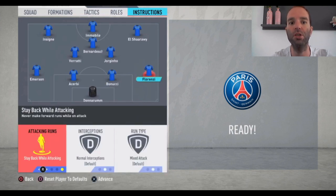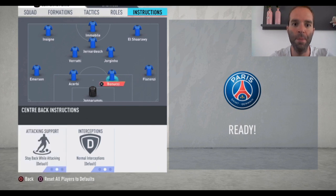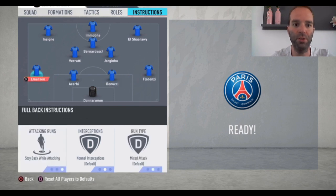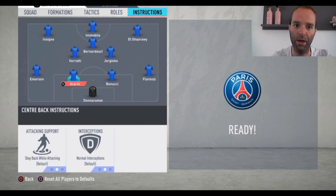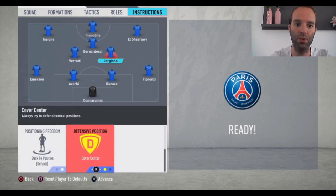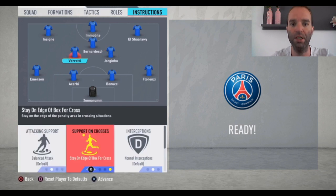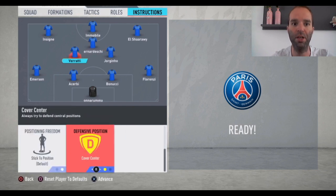Now for the player instructions: Florenzi — the only thing I change for him is stay back while attacking. Center backs both default. Emerson — stay back while attacking. Then Jorginho — stay back while attacking, stay on the edge of the box for the cross, and cover center. So he's the most defensive midfielder of the two central midfielders. Verratti — balanced attack, stay on the edge of the box for the cross, and cover center.